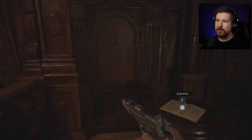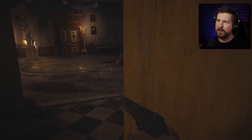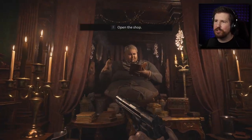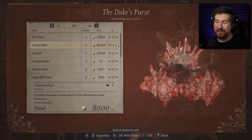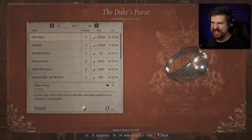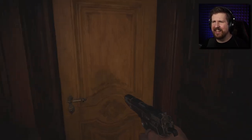I got a crimson skull. Who is clomping around? I mean, who do you think it is? She's stressing you out, man. I could sell you what I just got if you want — it's worth eight thousand. Crystallized human remains found in the labyrinth of Castle Dimitrescu, very valuable. I'm gonna sell it then. Does that make me a bad person? I'm assuming you paid me what it was worth, you crook.